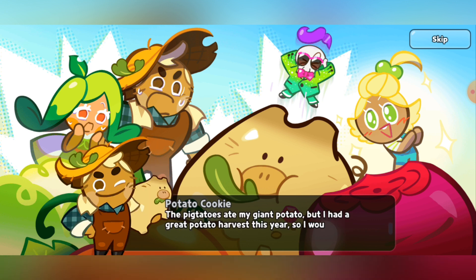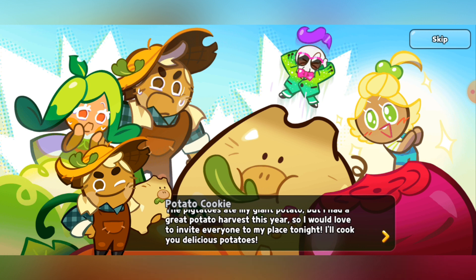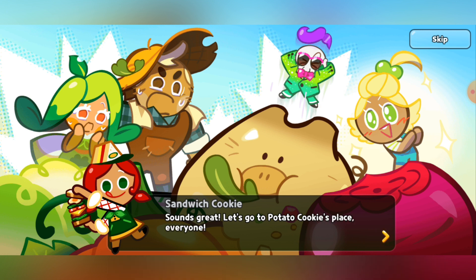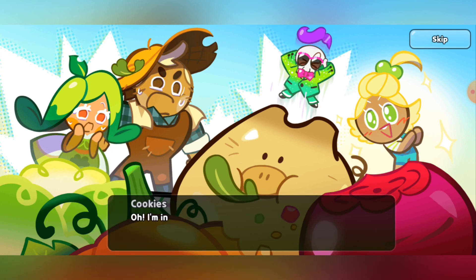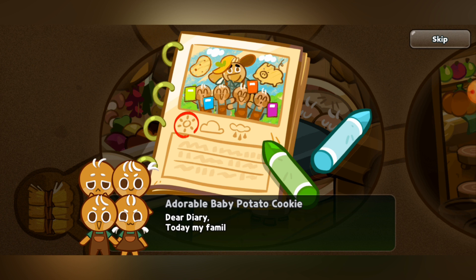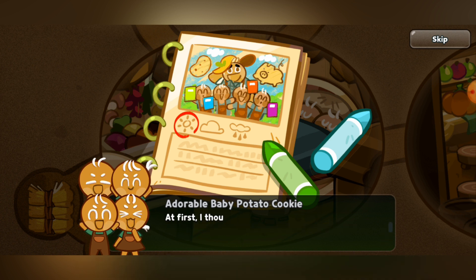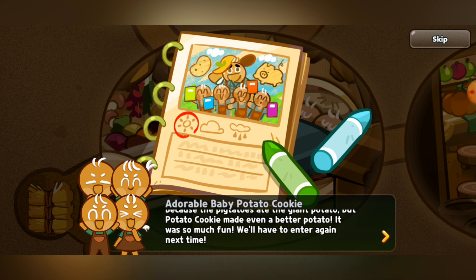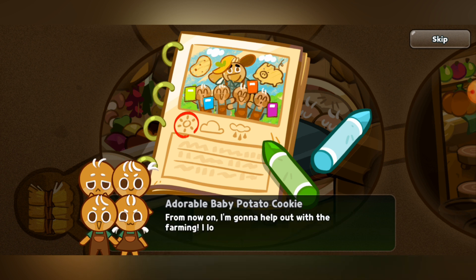Potato Cookie says: 'Thank you so much, everyone! Next time, I'll compete fair and square! I'm so sorry for tricking you all! If you ever need my help, I would be happy to help out — just let me know! The Pigtatoes aren't my giant potato, but I had a great potato harvest this year, so I would love to invite everyone to my place tonight! I'll fix you delicious potatoes!' Everyone agrees to go. A Baby Potato Cookie writes in their diary: 'Dear Diary, today my family won the Giant Veggie Contest. At first I thought we wouldn't be able to enter because the Pigtatoes ate all the giant potatoes — well, it was just the one giant potato — but Potato Cookie made an even better potato! It was so much fun. We'll have to enter again next time. From now on, I'm only going to help out with the farming. I love, love, love my family so much.'